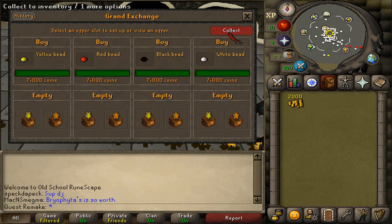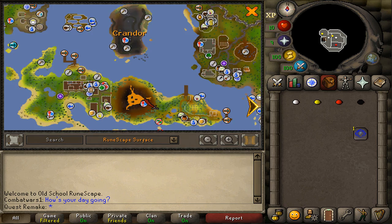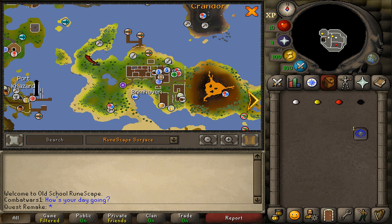You can easily buy them from the Grand Exchange, or if you want to gather them yourself, in free to play the best option in my opinion would be here south of the volcano at Musa point.